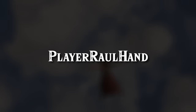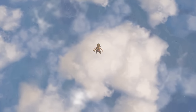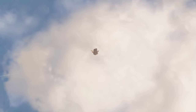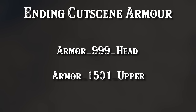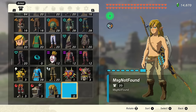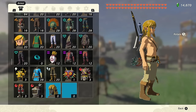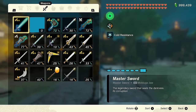There's also this item representing Royal's arm. We initially thought it would be used for a final cutscene, but it's impossible to equip and makes the save file unstable. Instead, the actual armour used for the ending cutscene is a combination of armour 999 head and armour 1501 upper — the former giving Link his Breath of the Wild hairstyle, and the latter restoring his arm. Both are unused in the normal game but can be modded into the inventory and work exactly as expected.